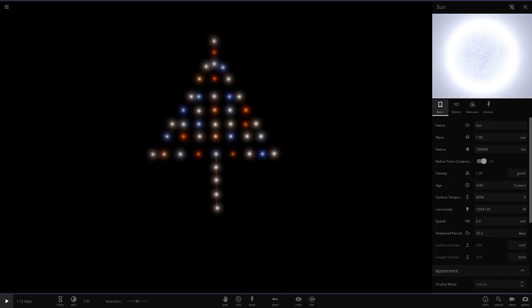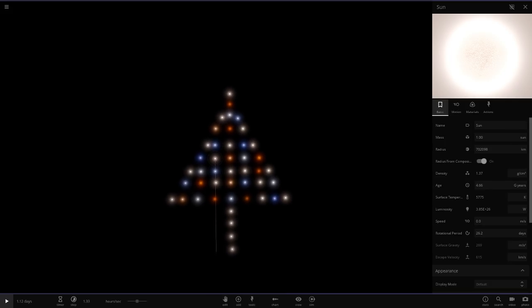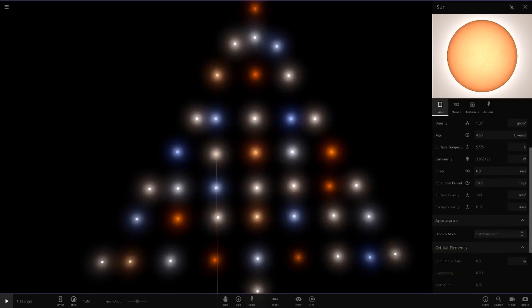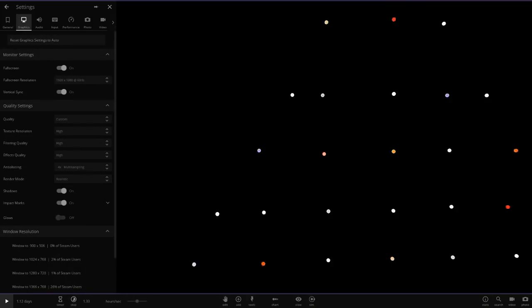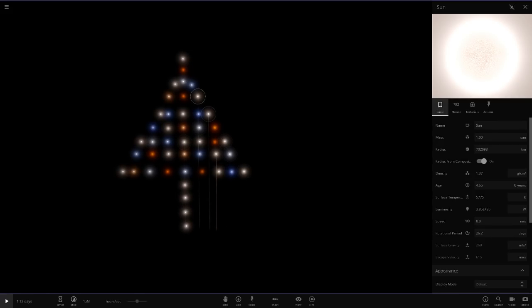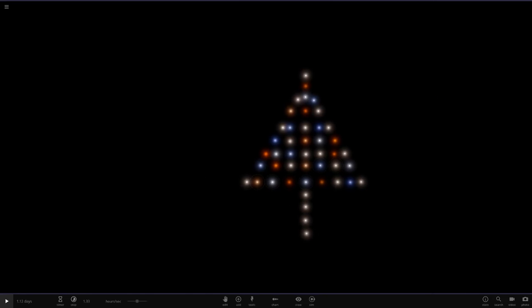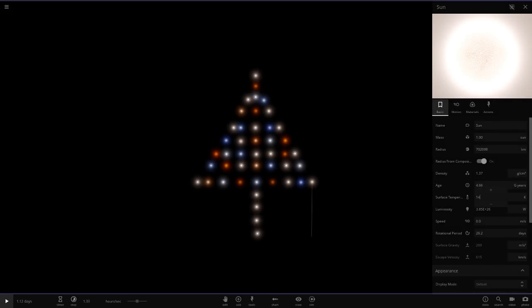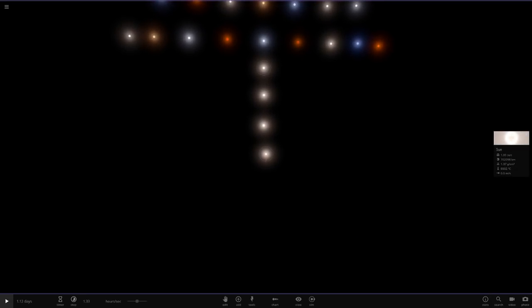I'll use 8000 degrees to get that light blue. There are loads of different shades of color available. At the very top I'll put yellow — actually, let me try display mode. Turning off the glow completely ruins it though, so we definitely need the glows on. This is actually really cool. Let me add another red star over here using 1300 degrees. Looking good. The bottom corner will be a red star at 1400.